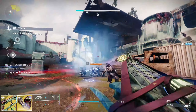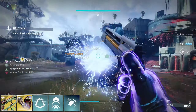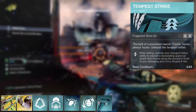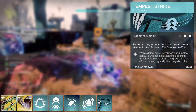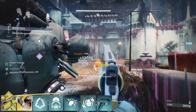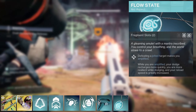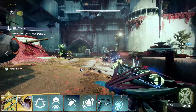Now hopping into the subclass itself — we're using Gathering Storm for the super. We're going to be using Gambler's Dodge, Triple Jump, Disorienting Blow, and Flashbang Grenade because it gives us the lowest cooldown out of all the grenades. For the aspects, we're using Tempest Strike: while sliding, activate your charged melee ability to unleash a devastating uppercut that travels along the ground, damaging and jolting targets it hits. The second aspect is Flow State: defeating a jolted target makes you amplified. While amplified, your dodge recharges more quickly, you're more resilient while dodging, and your reload speed is greatly increased. So when we jolt targets with Tempest Strike and kill them, we become amplified, which feeds into everything else.